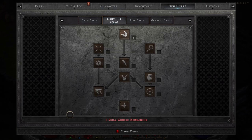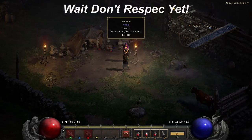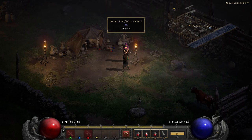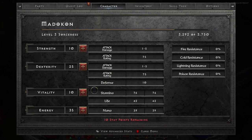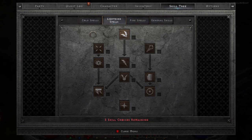When you talk to Akara again, you'll notice that she has the reset skill points option available. You can hit that and it will completely reset all your skill points and your attributes — a full respec. And as you can see, the energy is back down to where it started, and I don't have any spells or attribute points spent either.